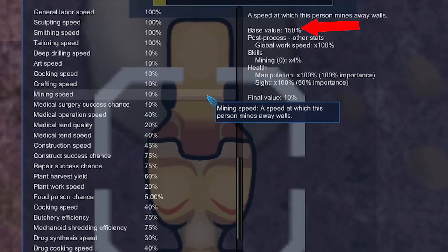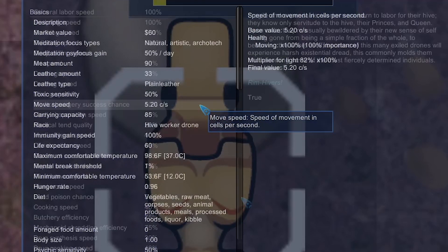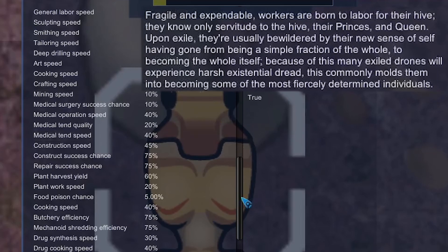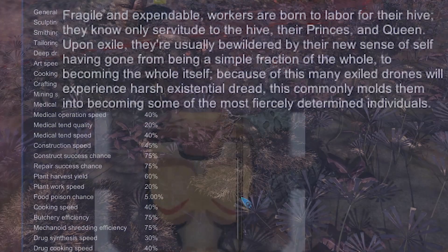Their mining speed is also increased at 150, and they also move slightly quicker than normal colonists at 5.2. The soldier drones can only wear certain headpieces, but I think the worker drones can wear any. They also have less HP on their body parts — hopefully we won't be finding that out anytime soon.